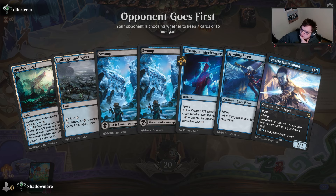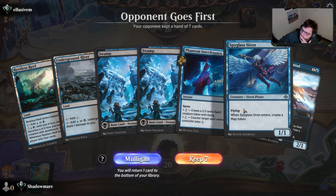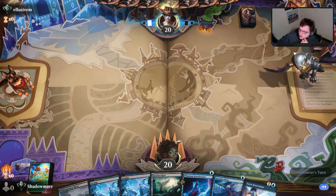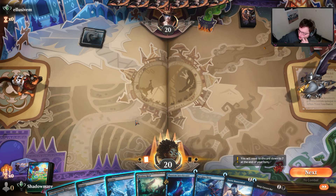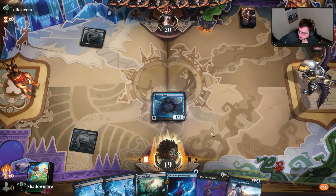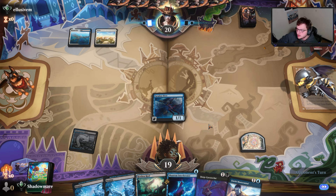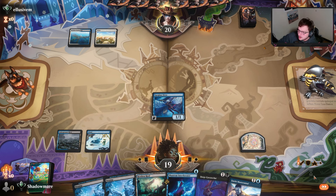This is me post-Apex Legends grind so I might be raging. Here is our hand — that's a creature, that's a creature, that's a counterspell. We'll keep. We've got flash creatures, this is good enough, so we're going to run it down.